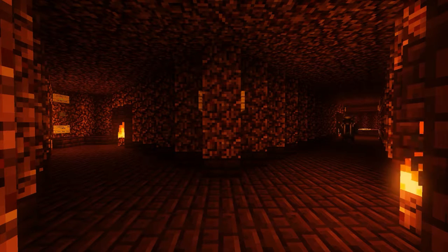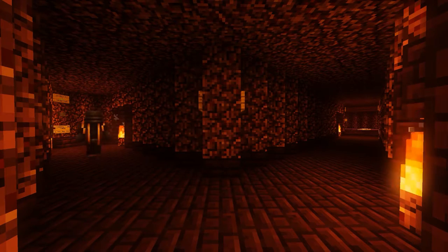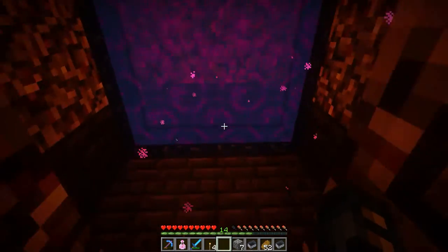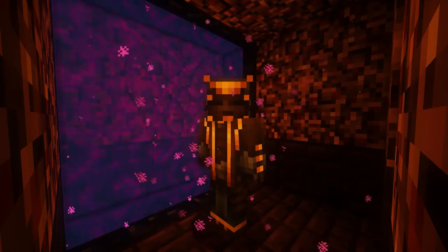Most of the time we're going to use an elevator like the one at the end of this hall, but sometimes the portal will be at the same level. Step 9: Exit through the portal and arrive in Syphilif.